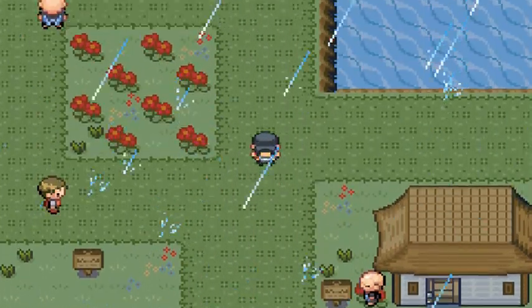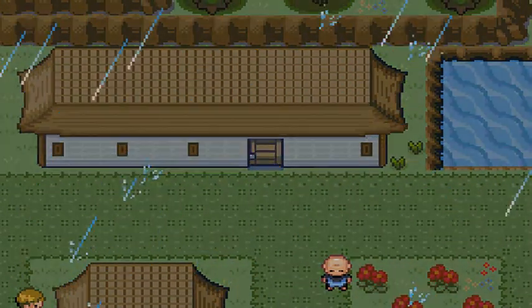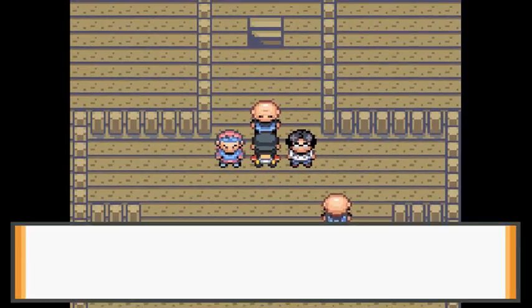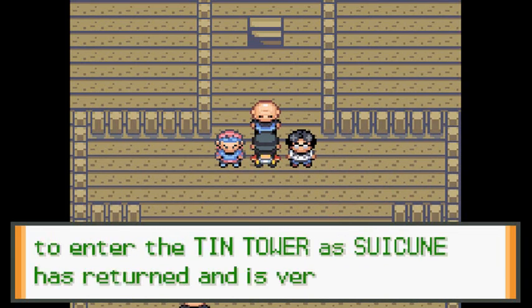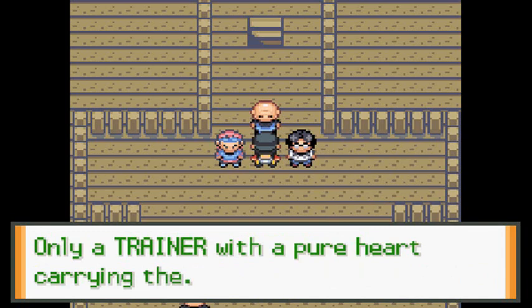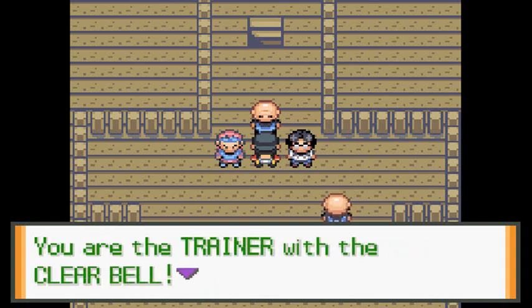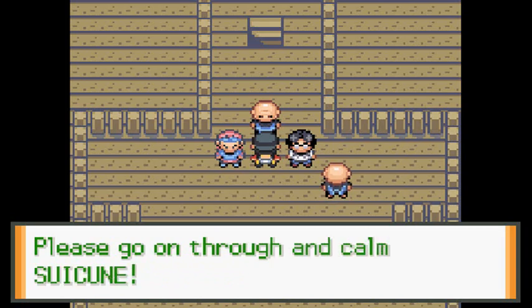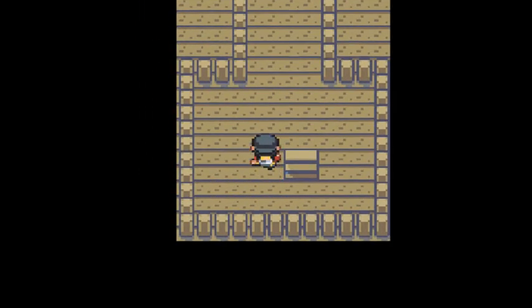Let's take care of business right now. I stocked up on some Great Balls since there aren't many Ultra Balls available yet. What we have to do is show the Clear Bell. Talk to this guy and he says: 'I'm sorry but nobody's allowed to enter the Tin Tower as Suicune has returned and is very dangerous. Only a trainer with a pure heart — could it be you are the trainer with the Clear Bell? It's a miracle, please go on through and calm Suicune.'